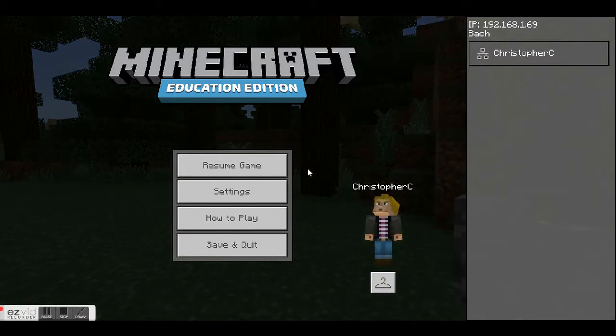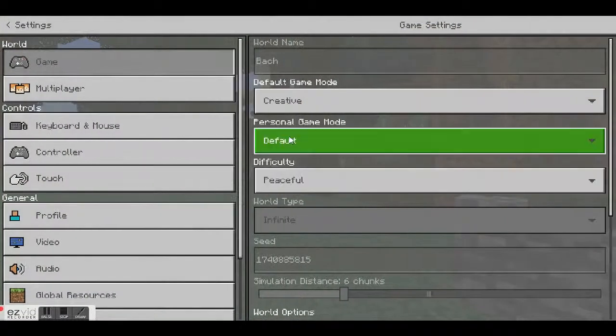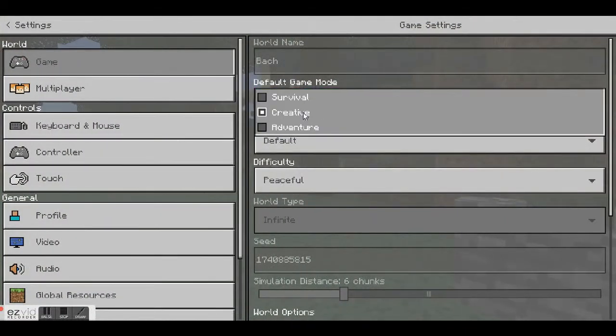First of all, you want to make sure you are in creative mode. To check this, hit Escape — this will bring up the pause menu. Click Settings and then check that your game mode is set to Creative. If it's not, simply open the menu and select Creative.